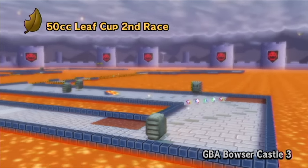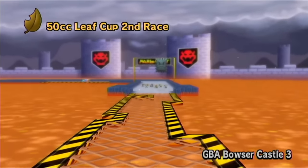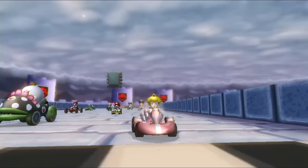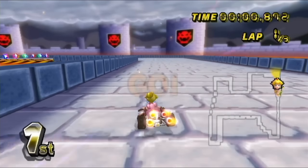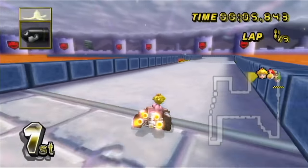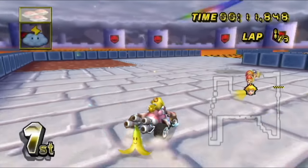GBA Bowser Castle 3, of course from Mario Kart Super Circuit. This is a fun one — this actually might be one of my more favorite Bowser-style tracks from the 2D Mario Kart games. Let's give it a go. We just got to keep this lead. I'm sure Bowser is the most familiar with this castle, but I can only imagine that at this point Princess Peach is pretty familiar with it too. With how often she gets kidnapped, you'd think she might know her way around a little bit.